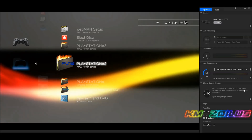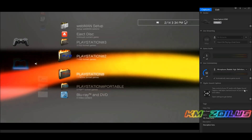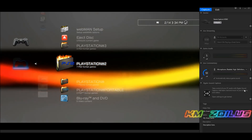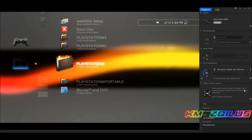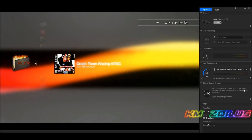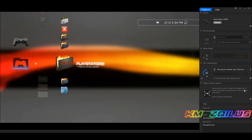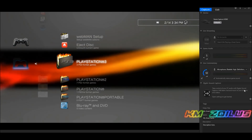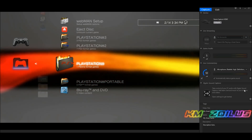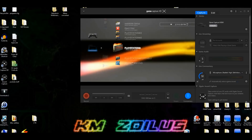Try NTFS first; if it doesn't work, convert to FAT32. The stock webman that comes with Rebug 4.81 is version 1.45.09 — with this version you cannot play off external HDDs. It will automatically copy the game to the internal HDD instead. If the newer webman mod causes issues, you can completely remove it and go back to the stock version.